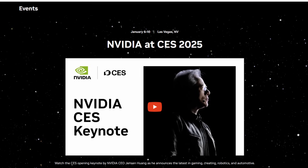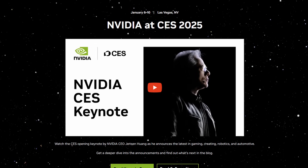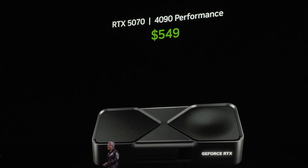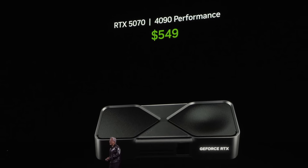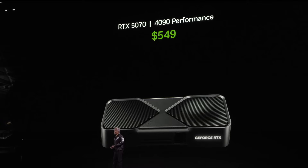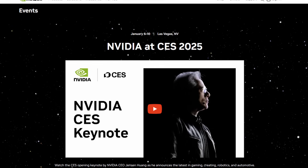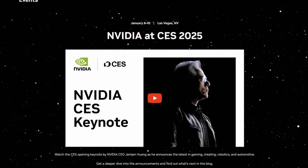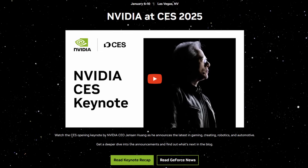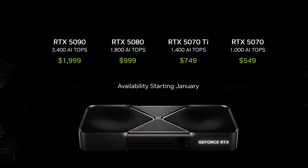So while the 50 series GPUs are very cool and the pricing wasn't as awful as feared — though they're still really expensive — for me the real star of the show was DLSS 4. I couldn't believe how much of the enhanced feature set will be available on older 40, 30, and 20 series GPUs. Personally I'm looking forward to less VRAM usage with frame generation and really want to see how the new transformer-based DLSS Super Resolution works with our glass cockpits. My plan is to hold strong and keep my 4080 Super for now. I feel my money could be better spent on a new CPU — maybe a 9800X3D or a 9950X3D — given how frequently we find ourselves CPU-limited in the sim.